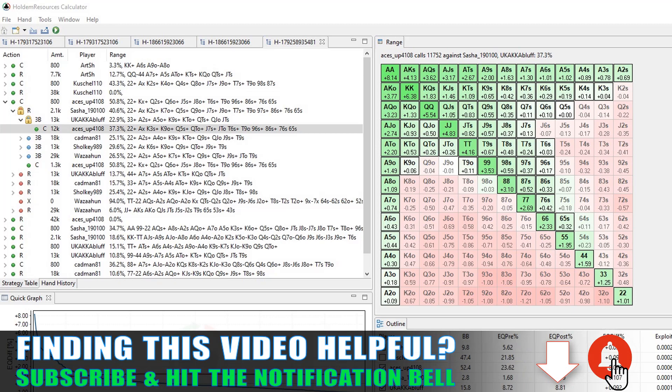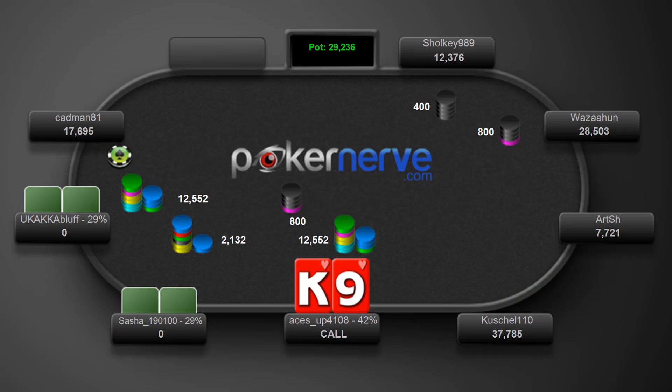Entering the pot with a limp allows us to fold if there's heavy action, only losing the minimum; have the perceived threat of an isolation re-raise if the tiny stack jams, increasing our chance of getting to play; and gave us the chance to play profitably for multiple KOs all-in preflop, closing the action since we had the relative position preflop.